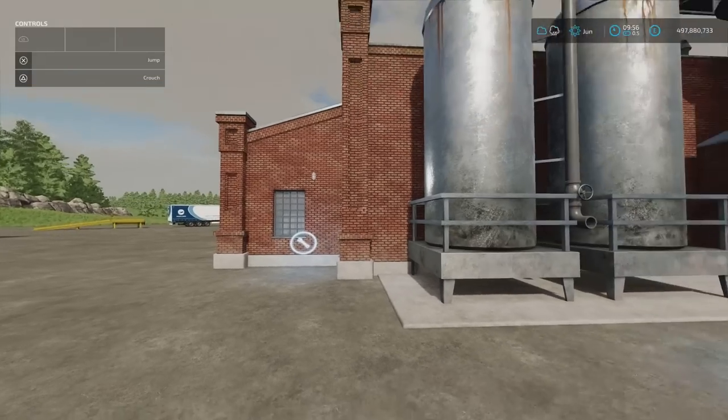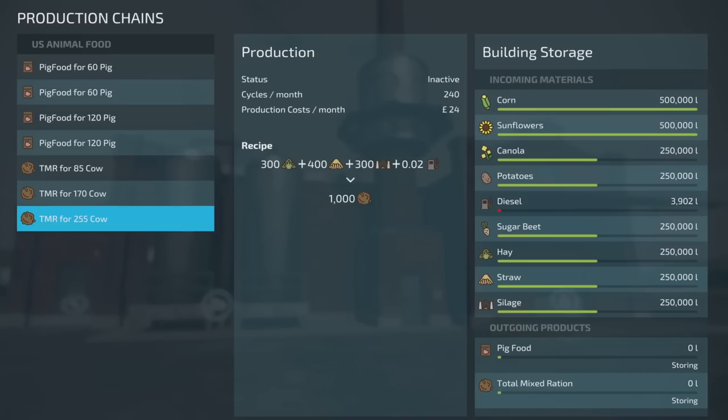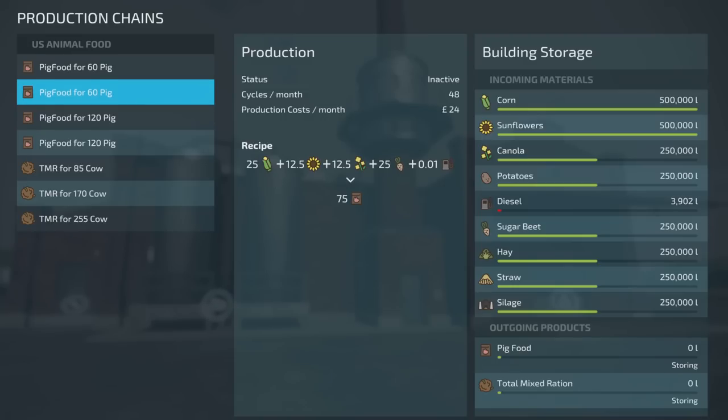We can go through the menu to our production chains. You'll see pig food and below that Total Mix Ration. You've got a few different options. Pig food for 60 pigs uses corn, sunflower, canola, potato. You need some diesel to run the factory — 0.01 for the recipe — and then you get your pig food out. The other recipe uses sugar beet instead of potato. So those are your two options for pig food for 60.